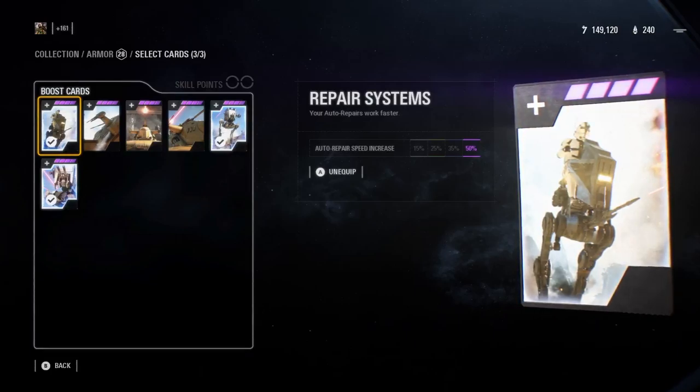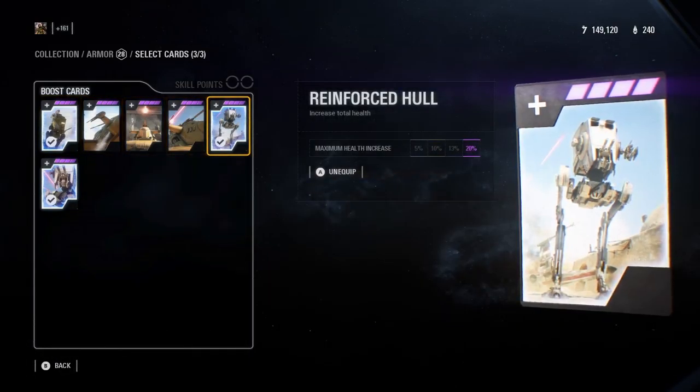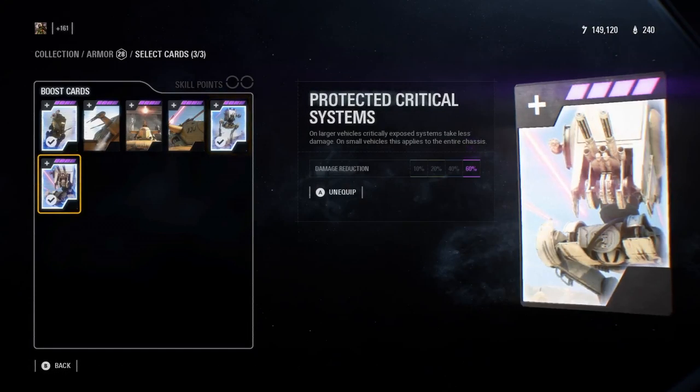For cards, I recommend repair and health-boosting cards because you already put out an insane amount of damage. Reinforced Hull is excellent, and Protected Critical Systems is the next card that's going to help you — it covers the weak spots you have when you're in a tank.